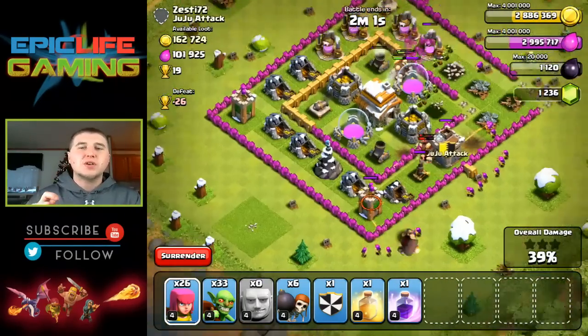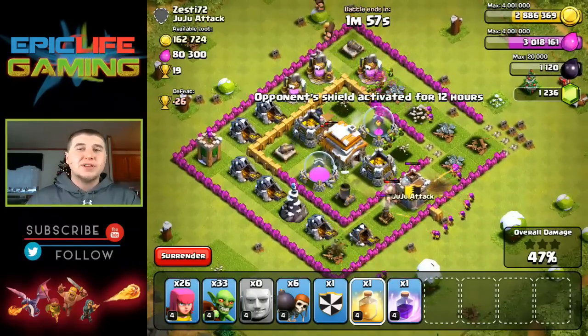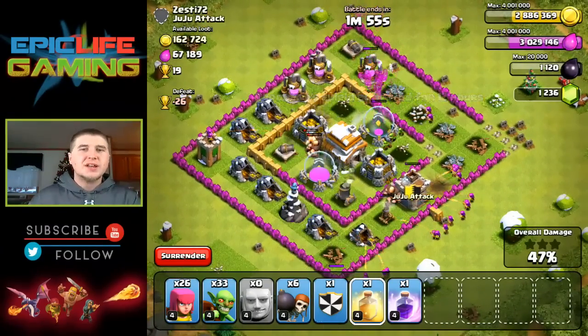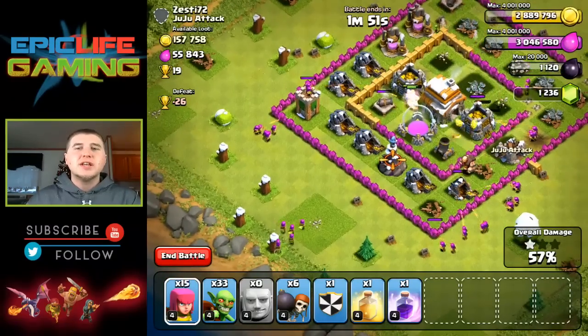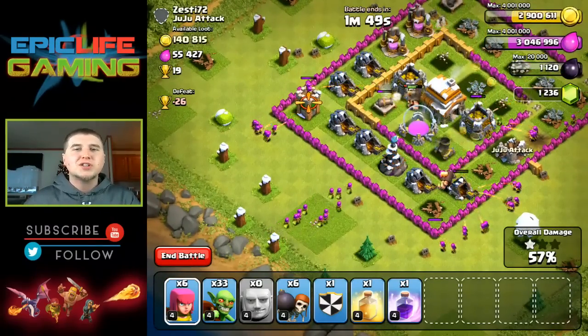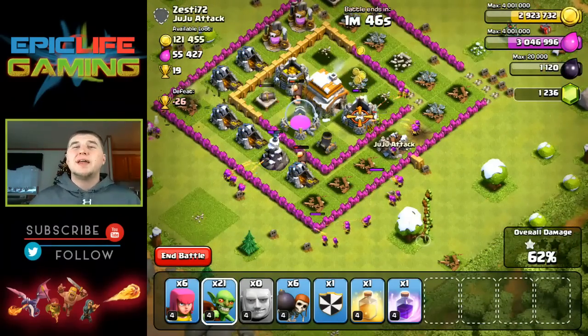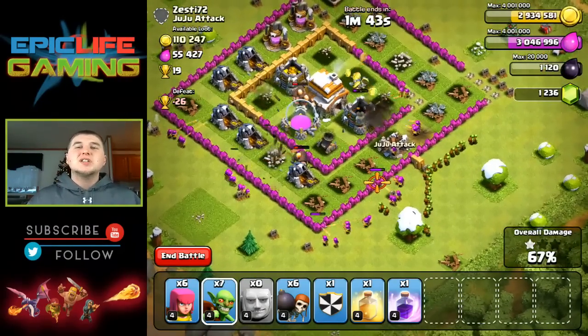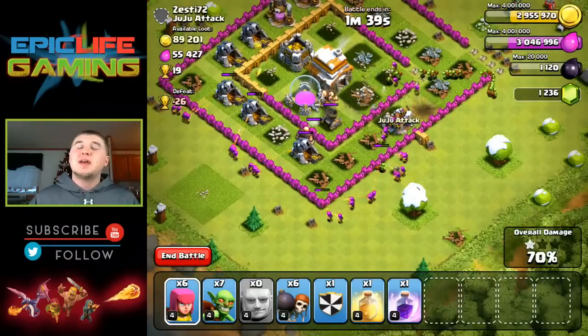Now that my defenses are focused on my giants, I go ahead and drop my archers on top of the defenses. As you can see on the left-hand side at the top, that archer tower and that wizard tower are focused on those giants. So go ahead, drop some archers to help out the giants. You can't solely depend on 15 giants to take out all the defenses, especially if you're not going to drop any spells.